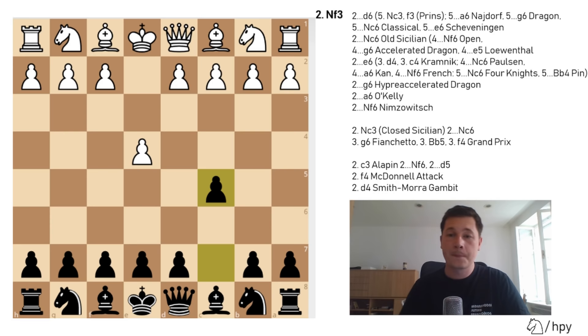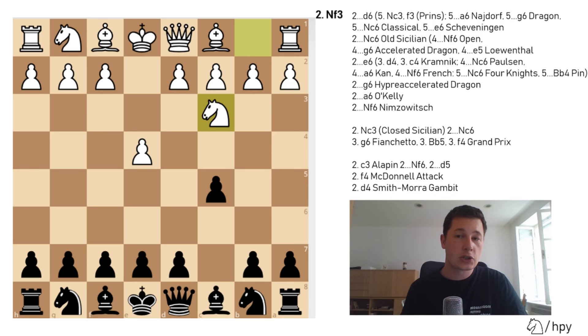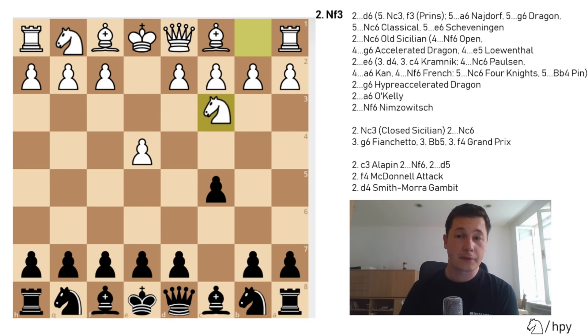I'm going to cover all the key moves for white. Firstly, knight to f3, by far the most popular move. Secondly, knight to c3, which leads to closed Sicilian positions. Then c3, which is the Alapin Sicilian. Then f4, the McDonnell attack — a very aggressive way for white to play, similar to the Grand Prix attack. And finally d4, the Smith-Morra gambit. Since knight to f3 on move 2 is the most common, let's go over the alternatives first, and knight to f3 will be covered last.